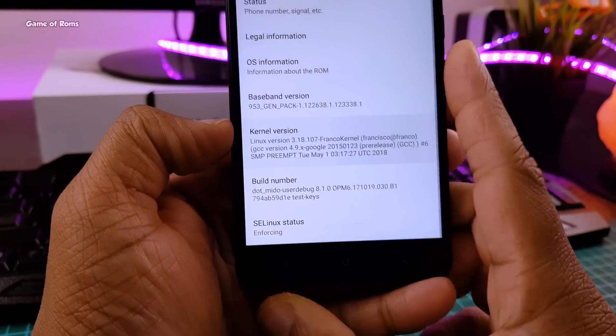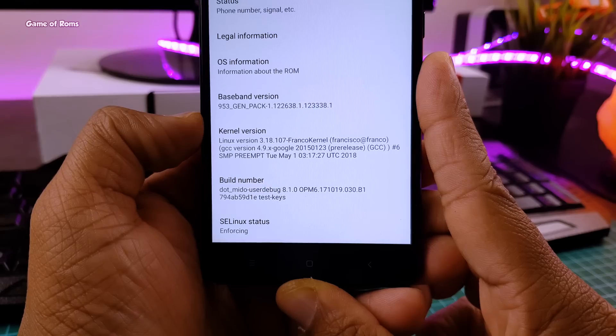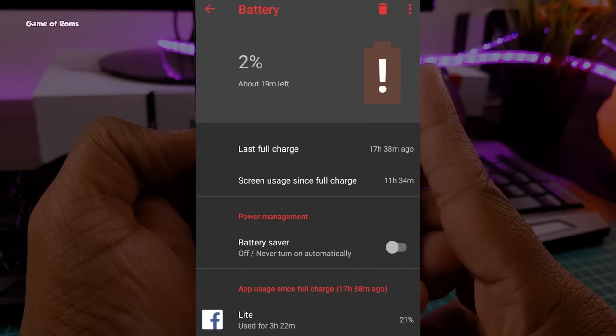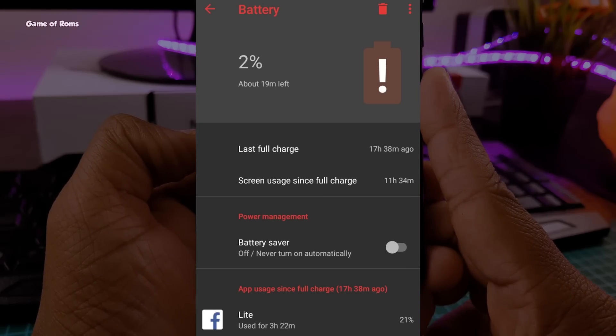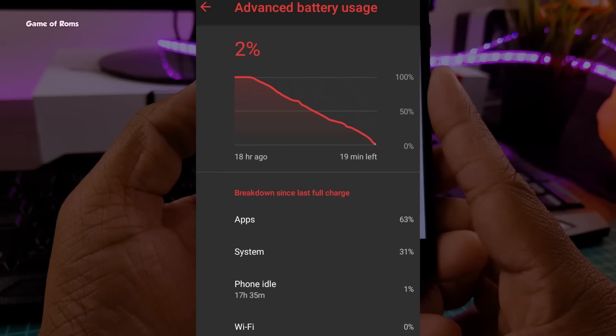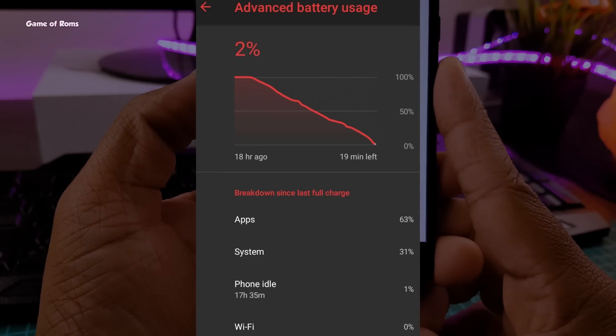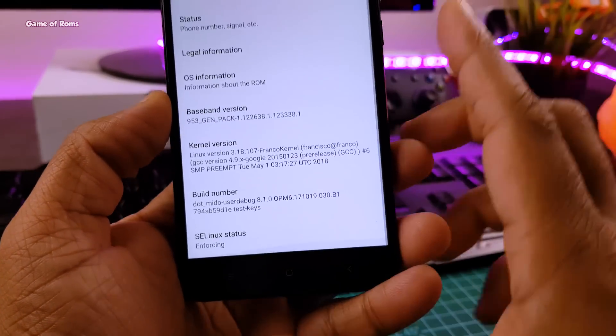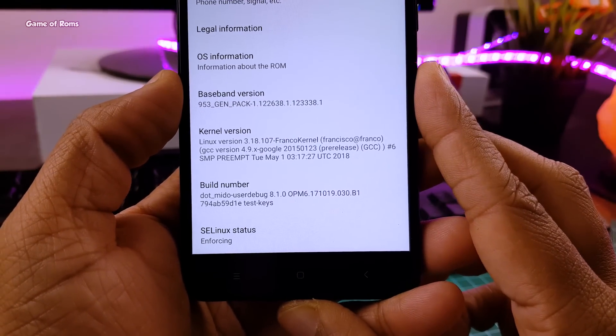I charged my phone to 100% when I went to work, and in the evening I got almost 12 hours of screen-on time, which is amazing. Considering on my Redmi Note 4 I normally get around 7 or 8 hours. Then I charged my phone to 100% again and left it overnight. In the morning it was at 98%, meaning just 2% battery drain overnight, and I have 100 plus apps with all notifications on. So that's a great standby time.